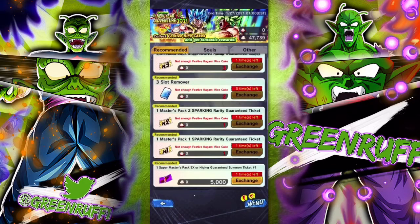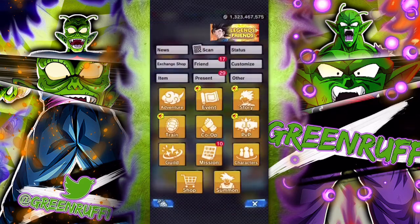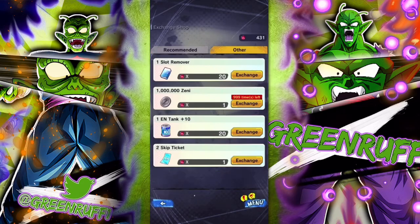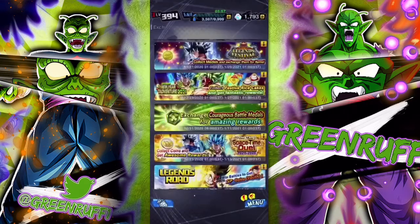You can also get slot removers through Adventures. And if you're in a guild, you can go to the Exchange Shop and exchange your guild tokens for slot removes there as well.